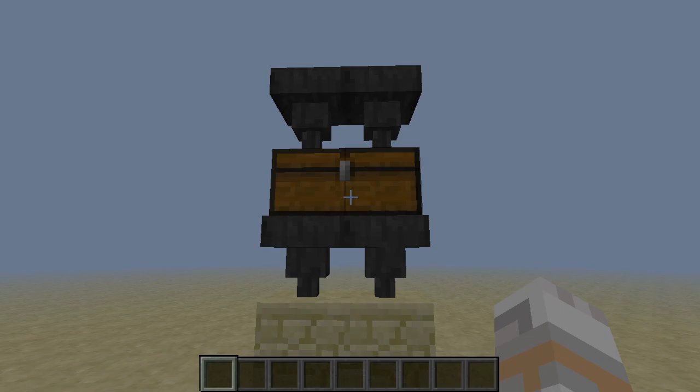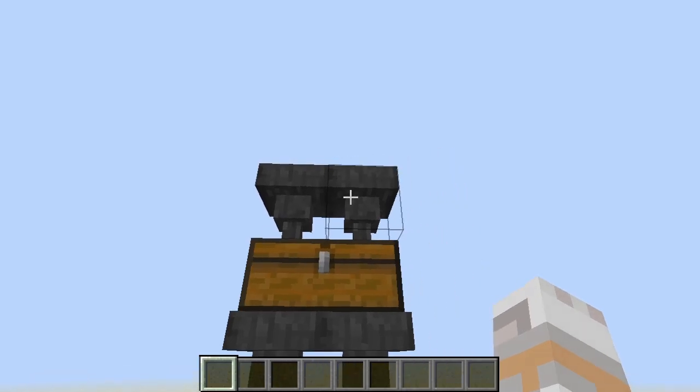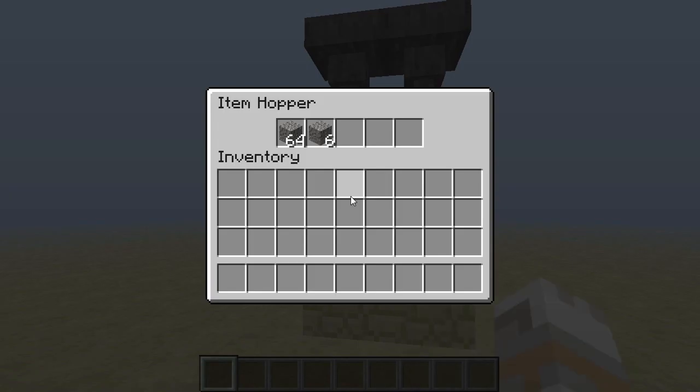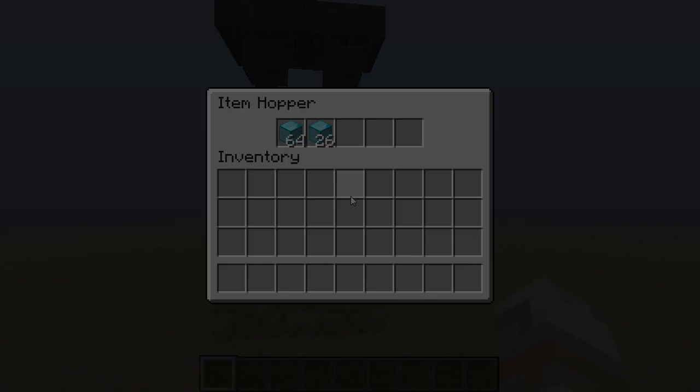My personal tip: if you are building something where the update order of the hoppers is important, you should make sure that the crucial parts are all in the same chunk. That way you can get a consistent timing once the chunk is reloaded. A well thought out timing can allow for some very neat little effects, so keep an eye on that. Thanks for watching and see you next time!